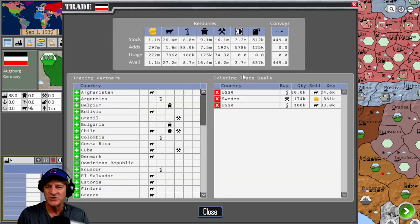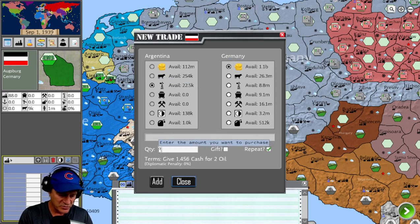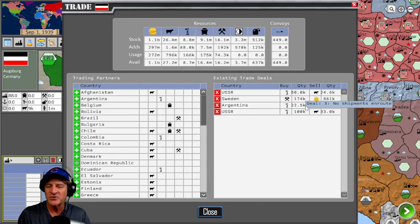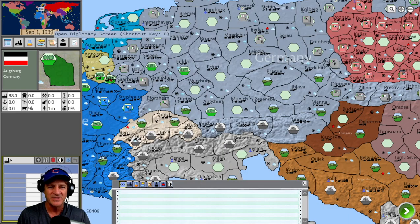If you're running short on resources, there's also a trade system. For example, we can trade with Argentina — they have 22,541 tons of oil. We create a new trade, set it to repeatable, and now we're trading for oil with Argentina at a cost of 16.4 million per week. It takes a while for the oil to arrive, and some could be lost because there's a very detailed strategic supply system working under the hood.